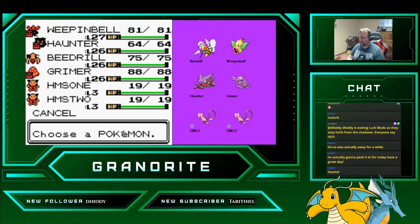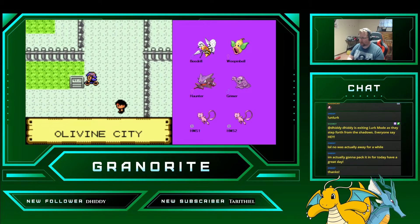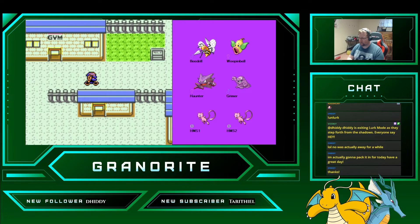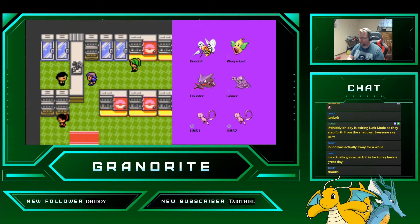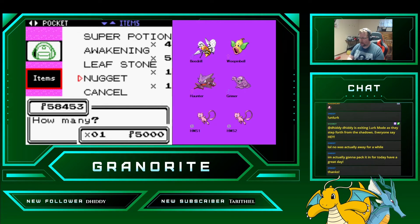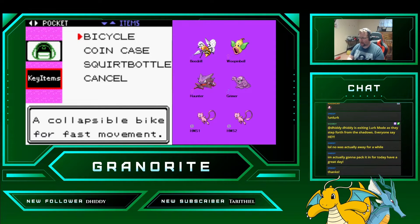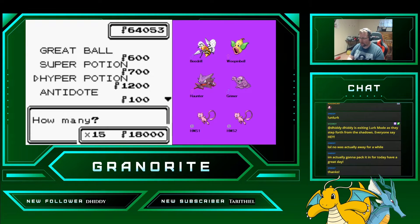Let's swap Grimer for this next fight. Got to talk to our rival first, of course. I'm going to hop into the Mart and we're going to sell the Nugget and the Ultra Ball. I don't think I have any TMs to sell — I do not. So we're going to buy our Hyper Potions that we always get.